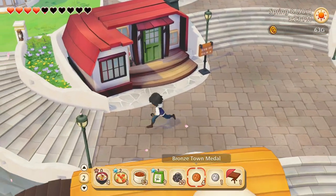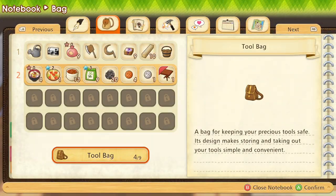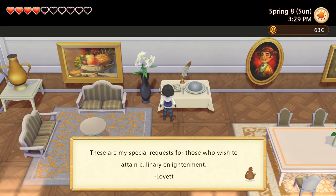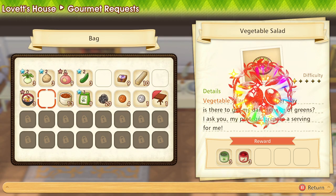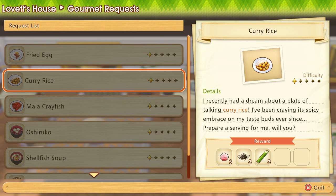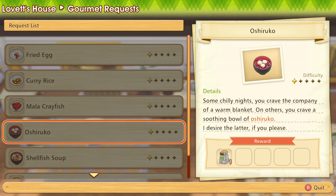I'm going to make a couple of stops before I go home. First stop is Lovett's house — I'm going to donate some shelf stew, some soup, and the salad. It's literal potato salad. So what else does he want? He wants a fried egg — I can make that because we have eggs. Curry rice might be a bit more difficult. Mala crayfish and onashirko — yeah, we can't make those yet, but we will eventually.